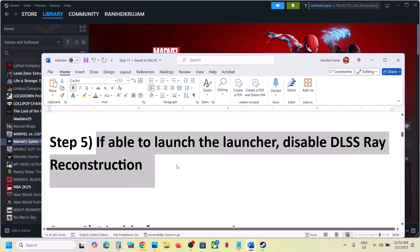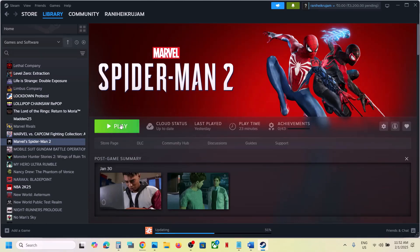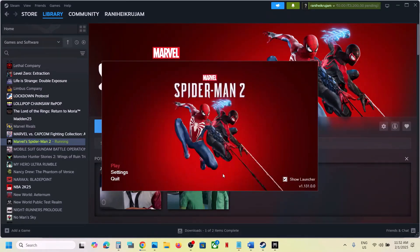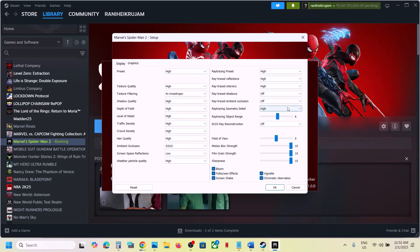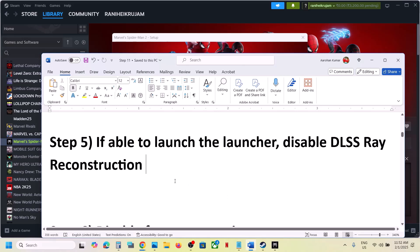The next step is — if you are able to launch the launcher — disable DLSS Ray Reconstruction. Launch the game, go to Settings, then go to Graphics. You will see DLSS Ray Reconstruction. If this is on, turn it off and then check.